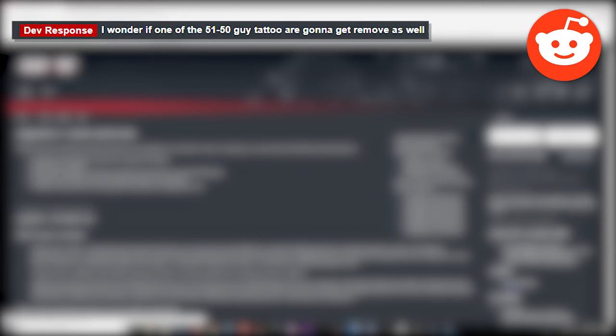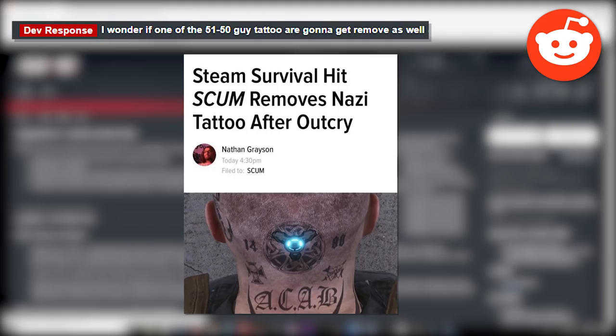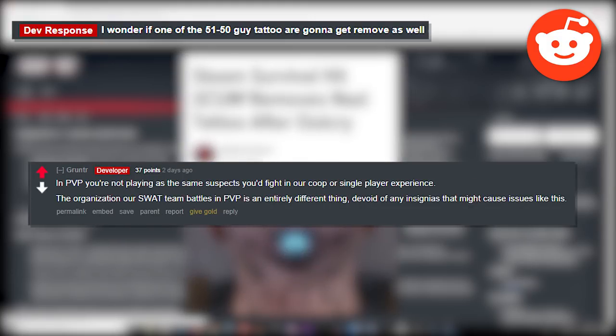Someone wonders if one of the 5150 guy tattoos will be removed, referencing a news story about the game Scum removing a Nazi tattoo after community outcry. The developer replies: in PvP you're not playing as the same suspects you fight in co-op/single-player. The organization of the SWAT team battles in PvP is entirely different and devoid of any insignias that might cause issues like this. So in multiplayer it looks like it's going to be SWAT team versus a paramilitary force, completely separate from co-op.